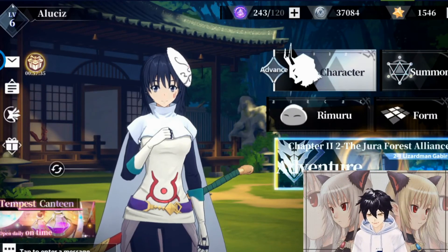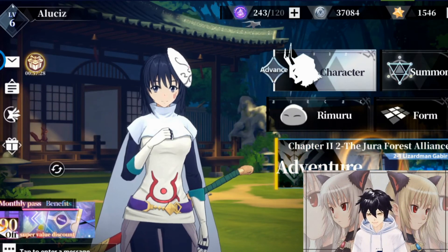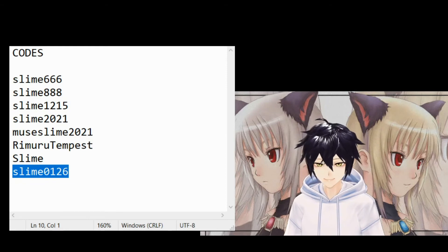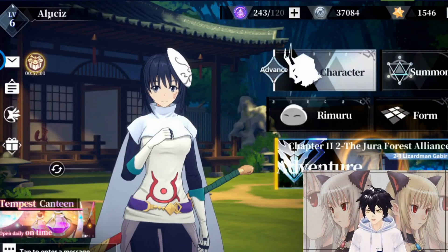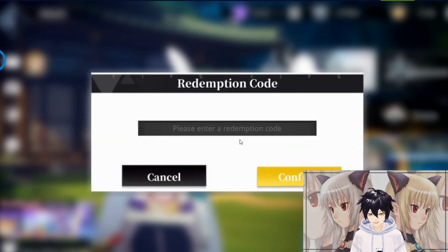Perhaps some of you don't know about this yet — I'll show you about the code redemption. You can see the codes on my website right now. There are codes in lines one through six. You can put in the redemption code right here — click on the left side, you see the redemption code box, and then you can put the code in this box.